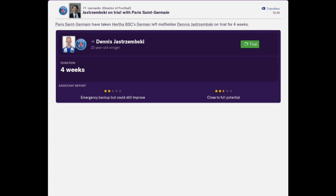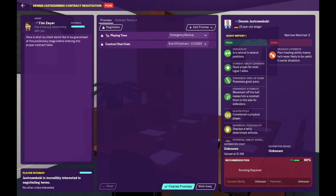If the offer is accepted and the player arrives at your club for their trial, you will then be able to approach to sign them. It is worth noting that the parent club will not always accept your trial offer, but it is still worth a shot if you ever find yourself in this situation.